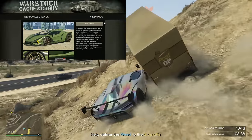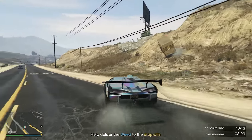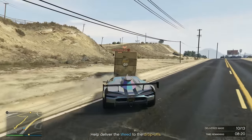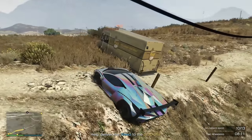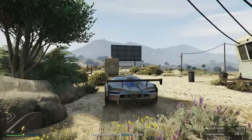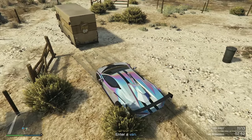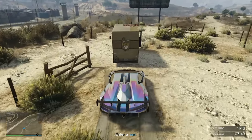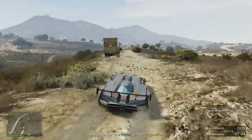At number four we have the Pegasi Weaponized Ignis with the HSW upgrade, coming in at $3,250,000 plus an additional $500,000 for the HSW upgrade. Although technically not an Imani Tech vehicle, it does have a missile lock-on jammer built in and a top mounted machine gun on the roof, and it's extremely fast. This is also exclusive to the expanded and enhanced edition of GTA Online on Xbox Series S/X or PlayStation 5. The Weaponized Ignis unfortunately doesn't have much armor, though it does have bullet resistant windows up to about 15 shots. Due to its extreme speed and the missile lock-on jammer, it is deserving of this spot despite the high cost.